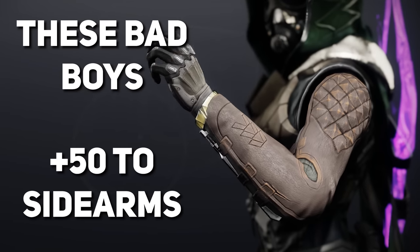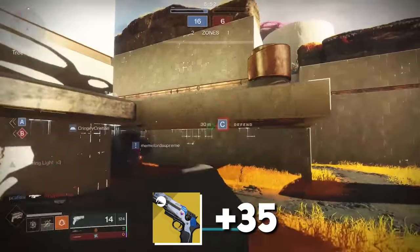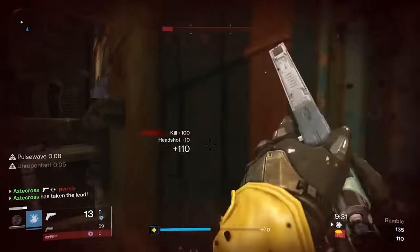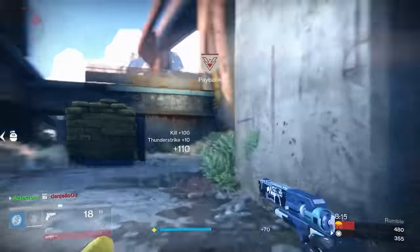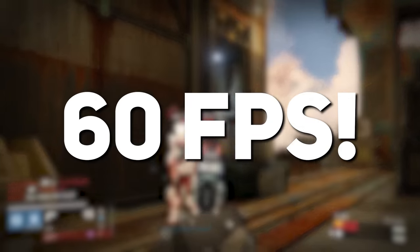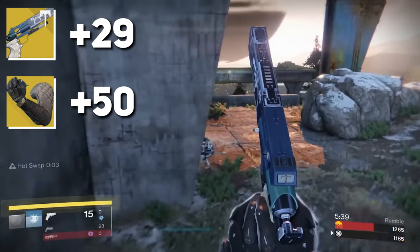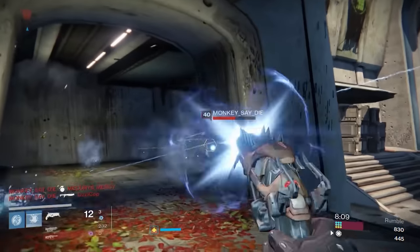Now this next one is for my Hunters. Mechaneer's Tricksleeves will give plus 50 in airborne effectiveness to sidearms. And man, is there a lot of sidearms to pair this with. Traveler's Chosen has the highest airborne effectiveness stat at 35, Rat King at 30. But if that doesn't tickle your pickle, look no further than the most recent leak — the return of Trespasser is near. This was actually a Destiny 1 exotic. It came with the perk Unrepentant, where reloading after a kill causes the next burst to be longer and more powerful — a super burst. The only thing dragging the sidearm down was that it was difficult to be accurate on console at 30 FPS. However, in the current environment of Destiny — 60 FPS, PC users, next-gen consoles — Trespasser is going to be deadly. With plus 29 in its airborne effectiveness stats, that combination with Mechaneer's Tricksleeves puts you at very close to perfect in-air accuracy. Anything north of 70 is very, very good. We might be in a sidearm meta.